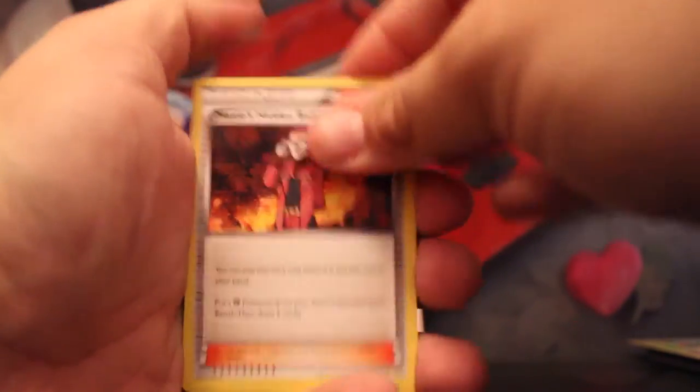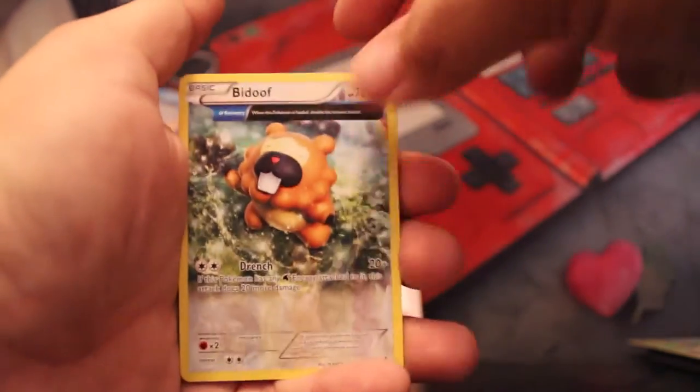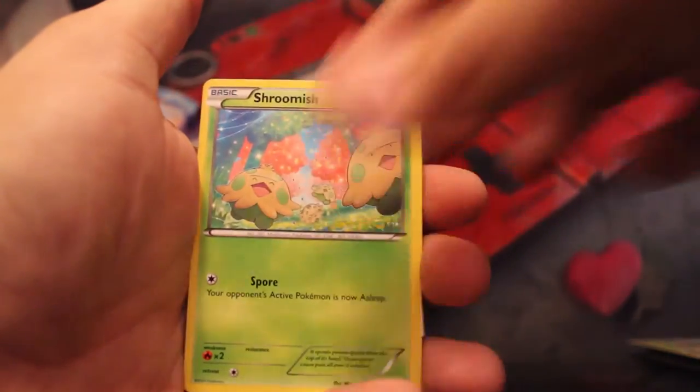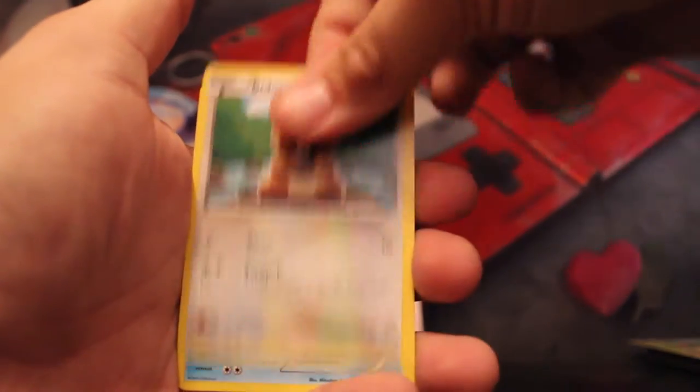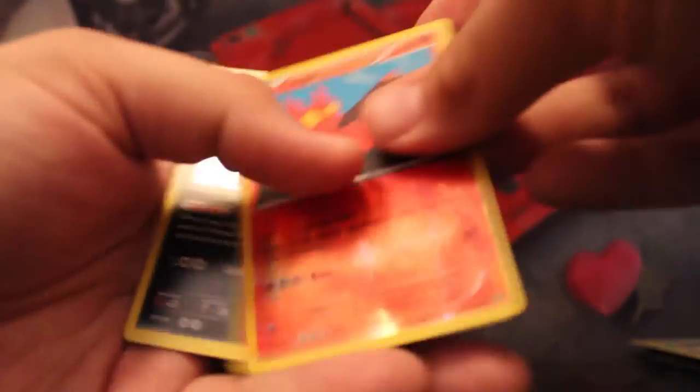So our first is a Full Art Teammate — very cool. Bidoof, love that card. Shroomish, Tangela, Bidoof again — we're so lucky. Clamperl, Reverse Sylveon, and a Holo Crawdaunt. Awesome — we have the Reverse Rare and the Holo Rare.